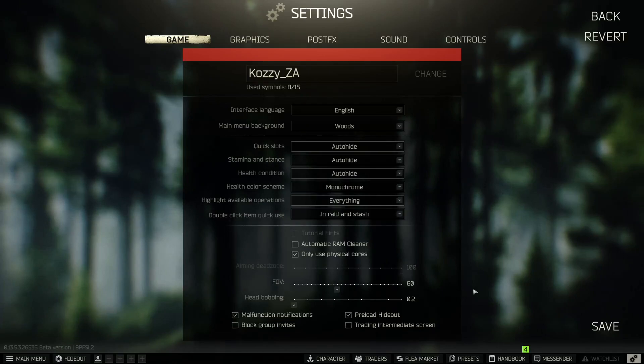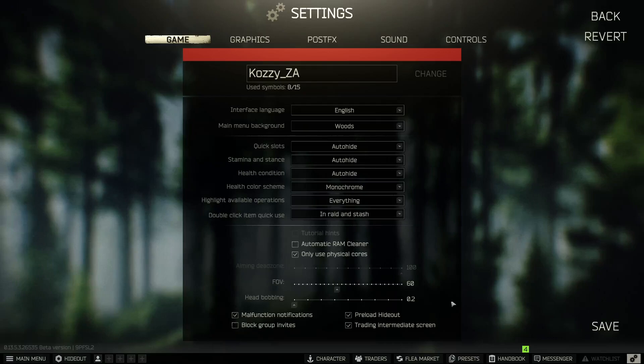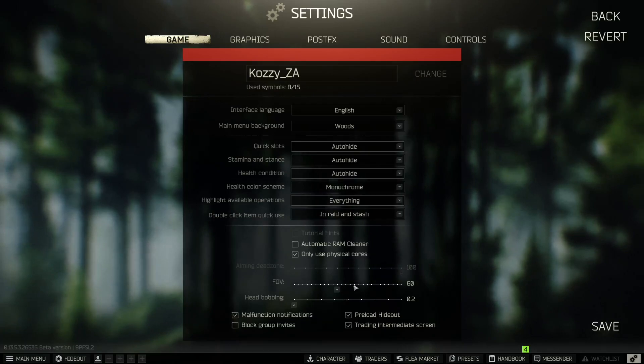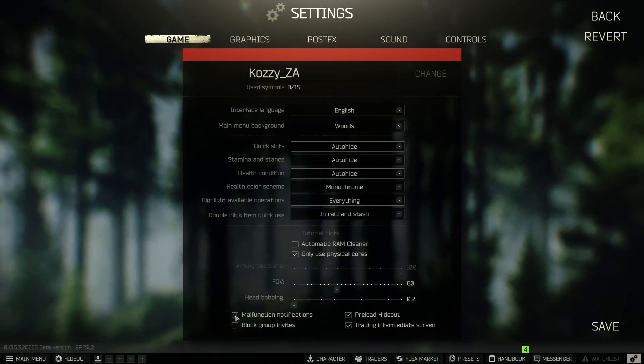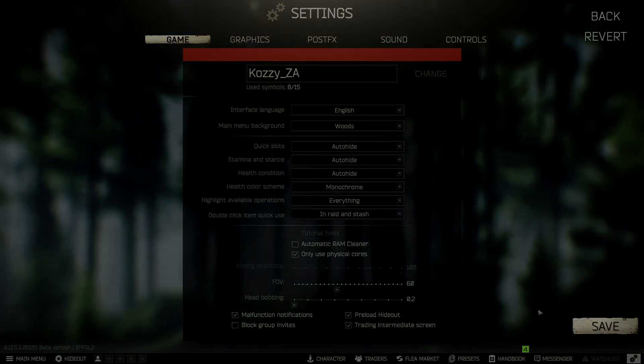The head bobbing intensity should be at the minimum. For the other game settings shown, these are personal preference. The key point is FOV plays the biggest role. I also recommend leaving the related slider at 0.2 — do not raise it. Save these settings and let's move to Graphics Settings.